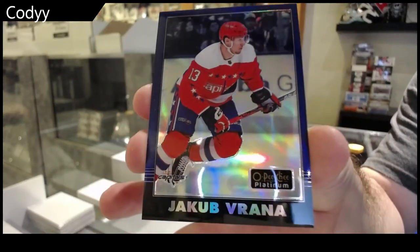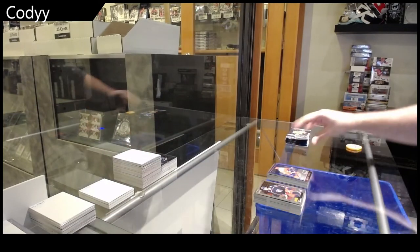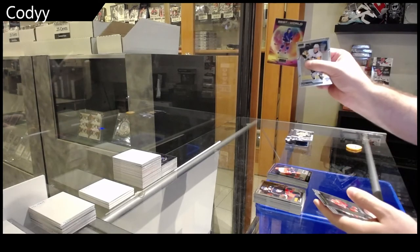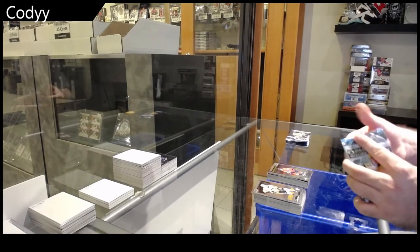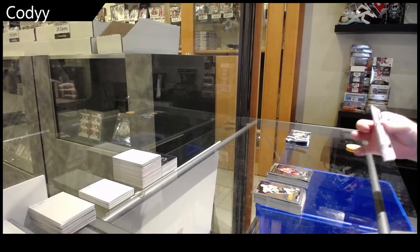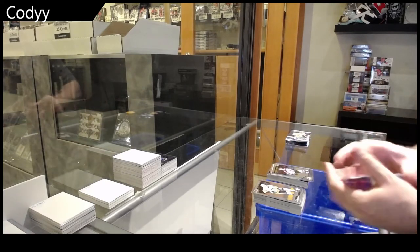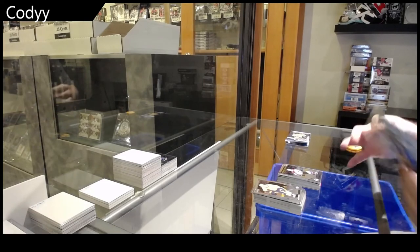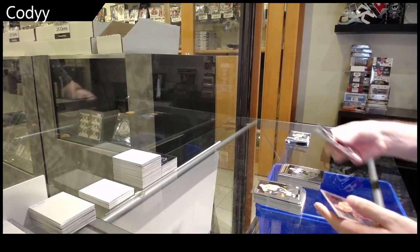Verana blue rainbow retro Verana. Best in the world Panarin, and a Connor McMichael rookie. Retro rookie of Benson, Bowers marquis. Marquis, marquis, rookie rainbow Jason Robertson.